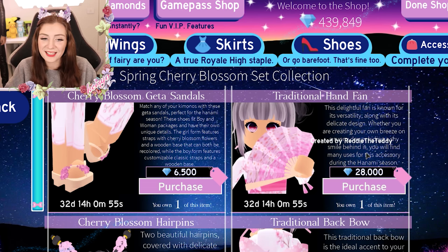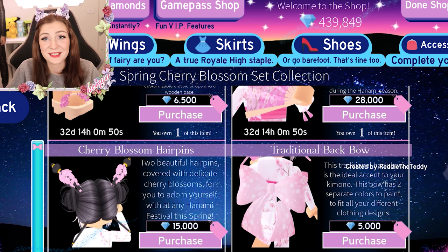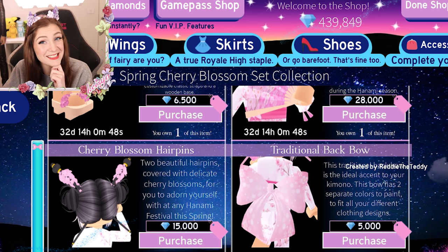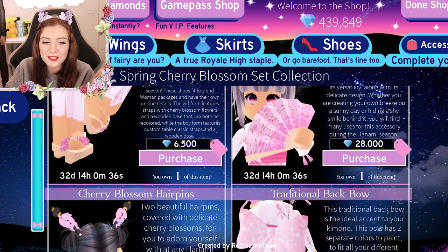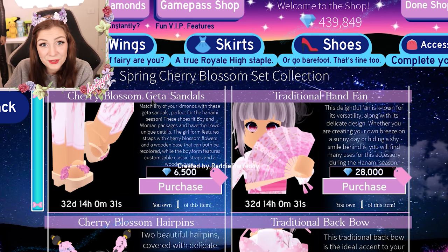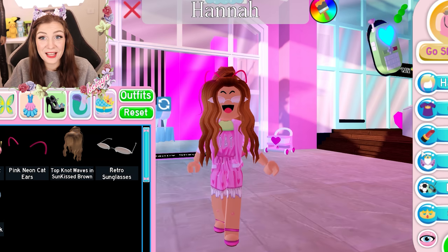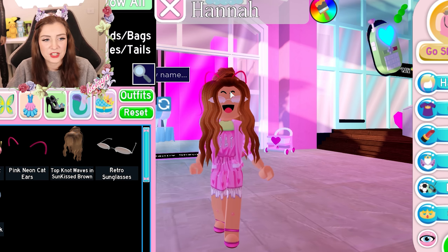Let's go into the shop and check the set out again. I haven't bought the five outfits I'm giving away just yet because there's actually an update on this set. Of course, we have three accessories at the moment: the fan, the hairpins, and the back bow. And we have one pair of shoes. Yesterday I mentioned that I wish there was a kimono coming with that set because we have kimonos in here, but I felt like we needed a pretty kimono that kind of just drapes over your character.